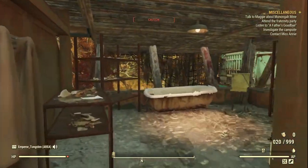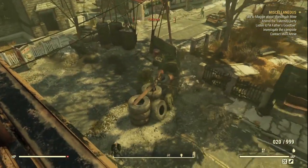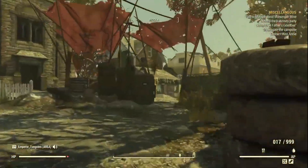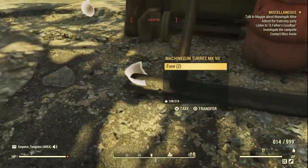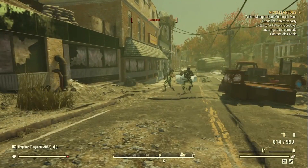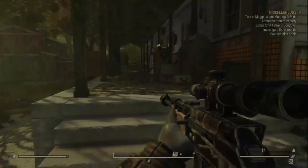I almost forgot — from this bathtub, if we head off the side of the building and jump down towards these tires, you can see there is another turret. I think it's only the one. We can quickly take that out and that's another chance of getting some circuitry. Now we're gonna head to Berkeley Springs station to see what we looted.